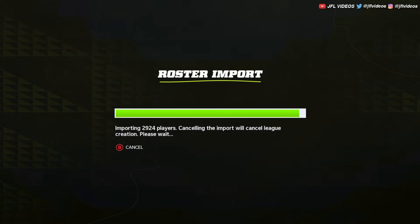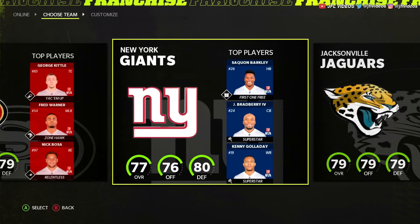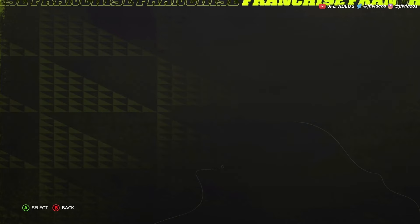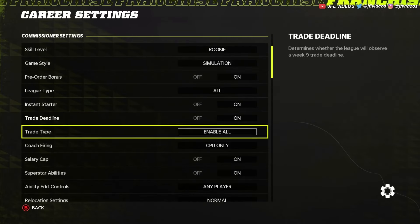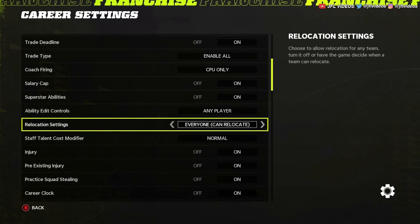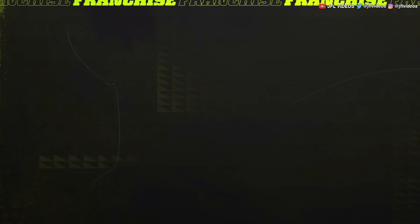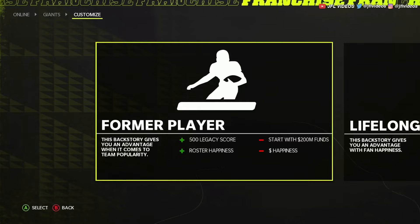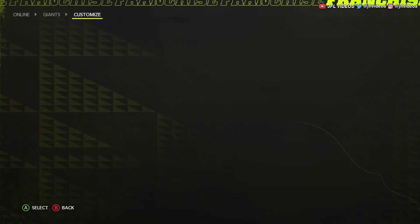Now the roster is important. Choose your team — it doesn't matter, you could choose any team. These two settings are very important: click league settings and go down to relocation settings, make sure everyone can relocate. Then you also have to go to change role on the team and change to owner. After that, it doesn't matter — just do former player. You can name yourself whatever as the owner.